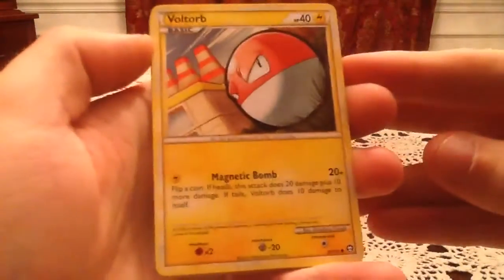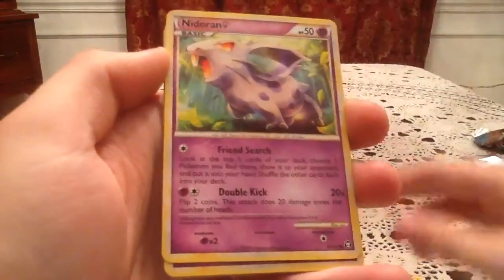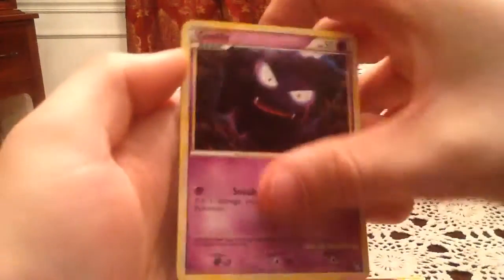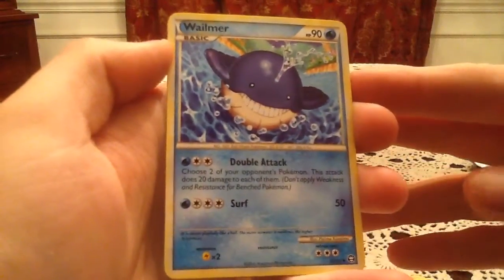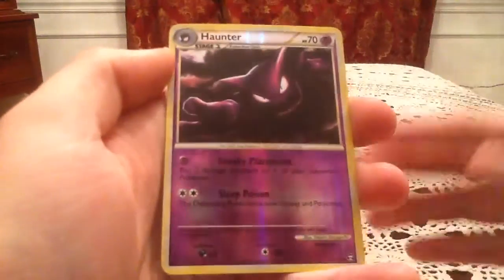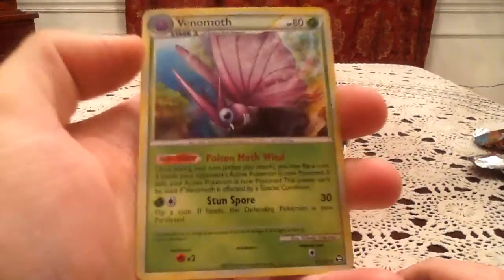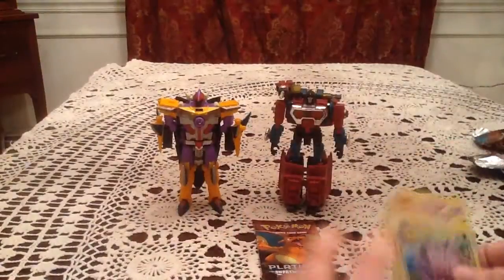This pack has a Voltorb, Pidgey, Snorunt Female, Spoink, Gastly, Dragonair, Wailmer, and Marowak. The reverse is a Haunter, which is an uncommon reverse holo. My rare card is a Venomoth Holo — very cool. I'm not too sure on whether or not I have this as a holo, hoping I do not, because that'd be great.